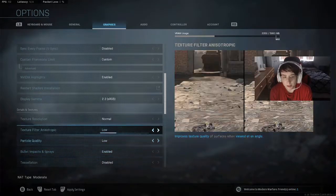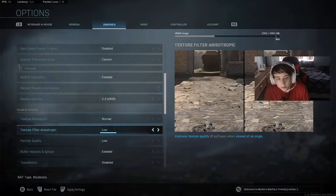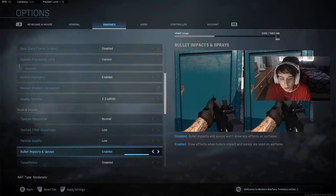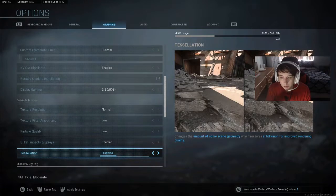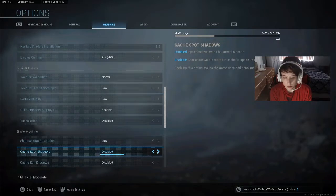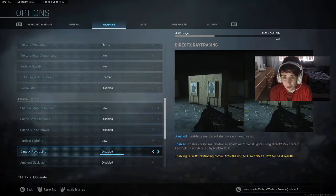As far as my details, I have normal texture resolution, low texture filter, and low quality. For particles I have bullet and impact sprays enabled, because it allows me to see things — like if somebody just shot at a door and I walk past it, I know someone's there. Tessellation is disabled, it doesn't really matter. Shadow map resolution is off, cache spot shadows is off, cache sun shadows is off, partial lighting is low, and ray tracing is disabled. Ray tracing uses a lot of your graphics card and makes the game a bit laggy when on, but you can still see the shadows — it's just not as emphasized.